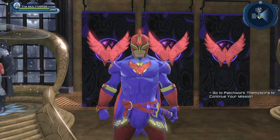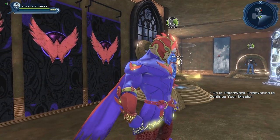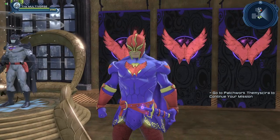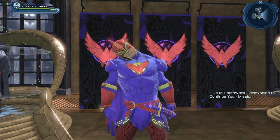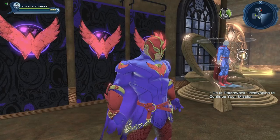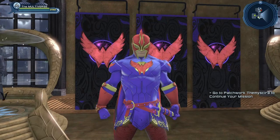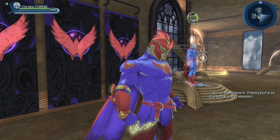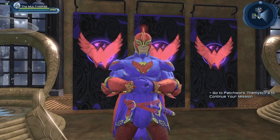Here we have the enhanced version of the Flashpoint Wonder Woman emblem. The Flashpoint Wonder Woman set of gear already has an emblem built into it, so sadly the gear doesn't support a separate emblem. But if you don't want to use the official Flashpoint Wonder Woman chest piece, you could use this emblem with any chest piece that supports one. And here is the regular version — still a pretty cool looking emblem, just not as shiny as the enhanced version.